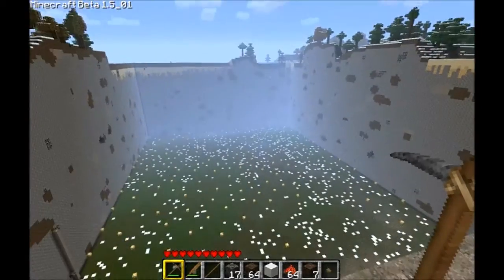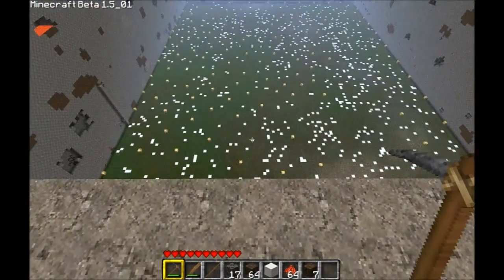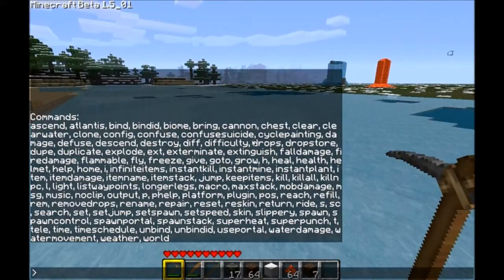'Clone' takes any spawned animal or mob — as long as your crosshairs are on it and you type 'clone', it will give you another one.